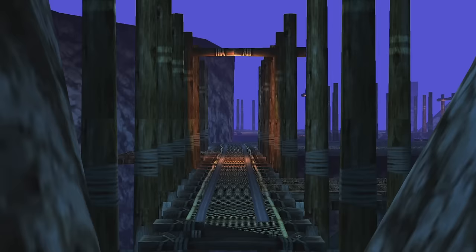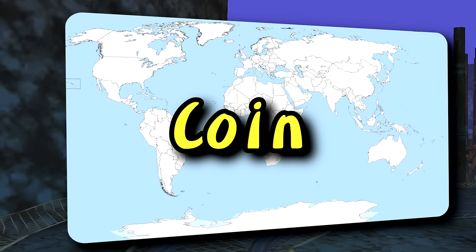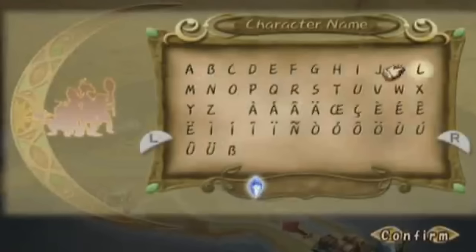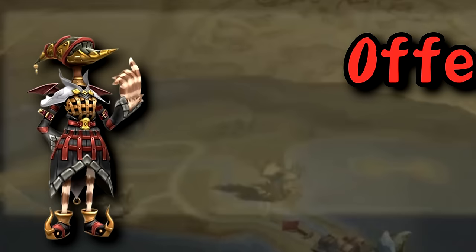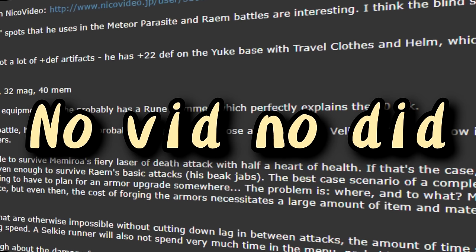To understand the true scope of how ahead of their time the JP community was, we need to go back to the first documented run. This run takes place a few years before the western scene even thought about catching up, and it features a runner by the name of Coin, who completed a single segment run with the Yuke. Each of the four tribes have their pros and cons, but the spellcasting-focused Yuke is arguably the weakest choice, having much lower base offensive and defensive stats compared to the others. So not only was Coin one of the first to do a single segment speedrun in real-time, but he did it with the weakest character in the game, in under 5 hours. Since this run falls around the dark ages of speedrunning, there's no video today, but links from users on the SDA forum showed that it did exist at some point, so the "no vid no did" rule wasn't going to apply here.